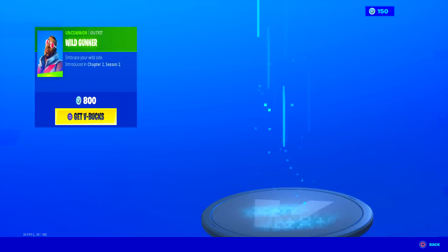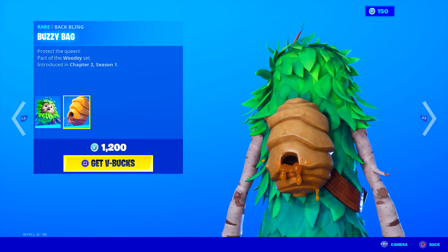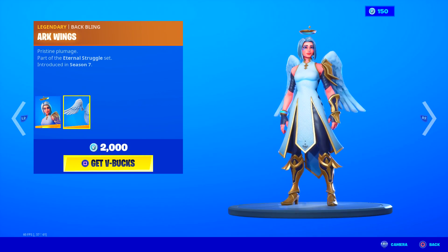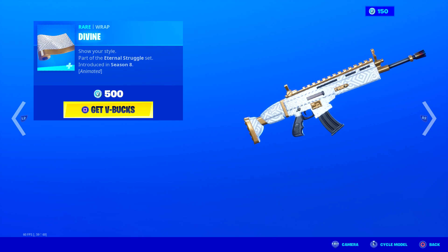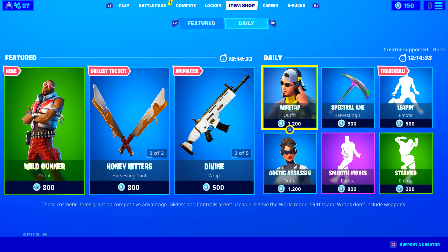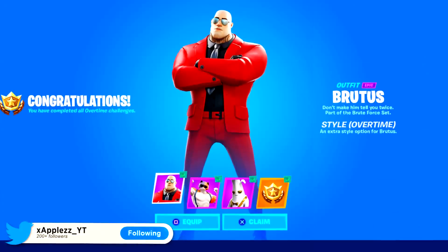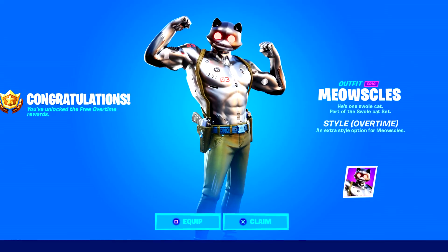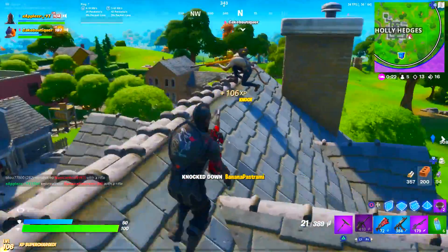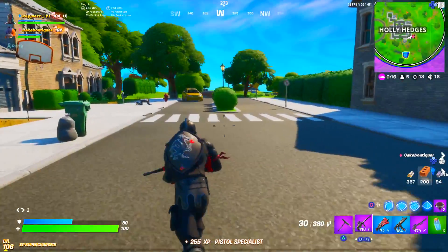If you guys want anything from today's item shop - we've got the new Wild Gunner skin, the Bush Ranger with the Buzzy Bag back bling, the Arc skin, and a pickaxe. To enter the giveaway, like the video, subscribe, put post notifications on, and drop your Epic in the comments. Check out all my recent overtime videos linked in the description, and comment your thoughts on the new overtime rewards below!